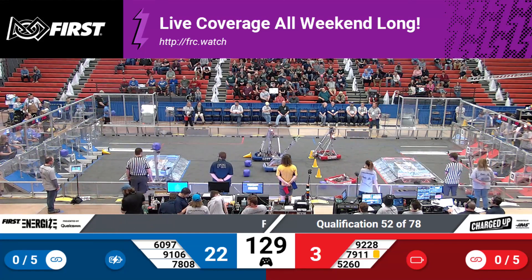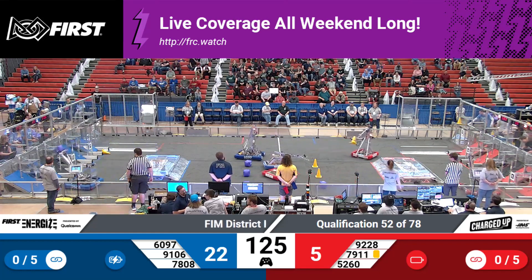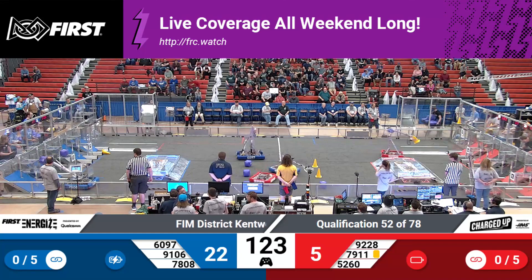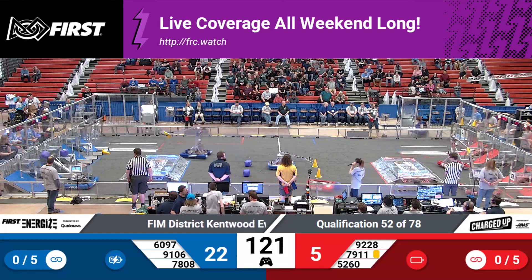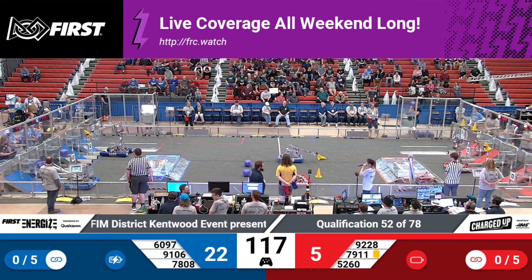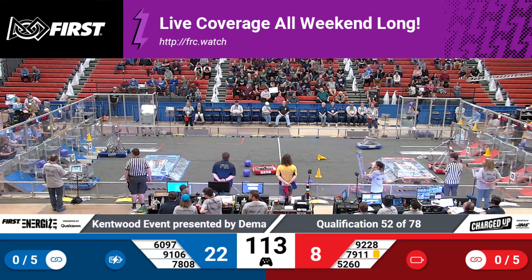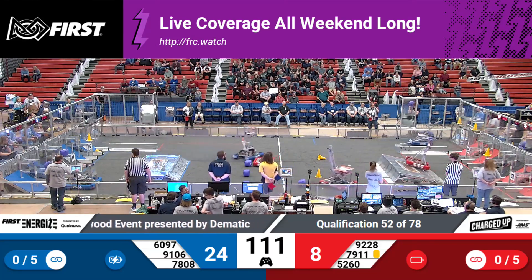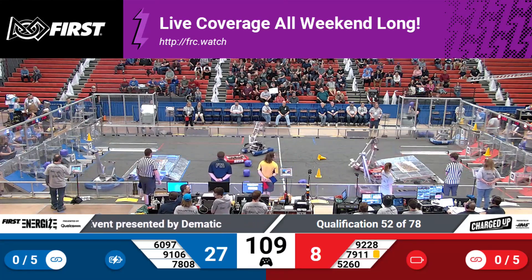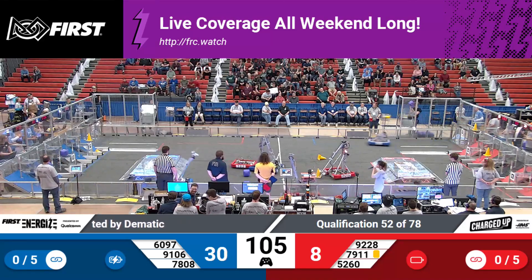9106 off and moving, trying to collect a cone for their team. 5260 doing the same for the red alliance. Meanwhile, we've got 6097 going to place a cone for the blue alliance, and their partner 7808 trying to drop a cube as well. Over on the red alliance, 5260 coming back out to the middle to collect another cone, going for their team.